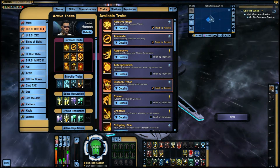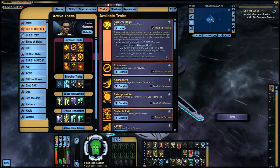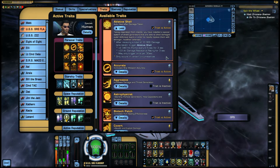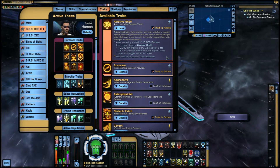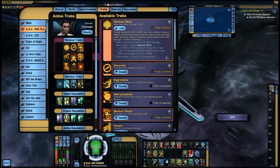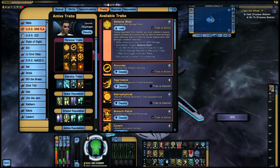Now for personal traits. Some of them go without saying; others you perhaps haven't heard of. Ablative Shell is quite a cheap one on the exchange but really good — it has a great visual effect with hull peeling off when you get hit, gives you some good temporary hit points and damage resistance rating. Well worth fitting.